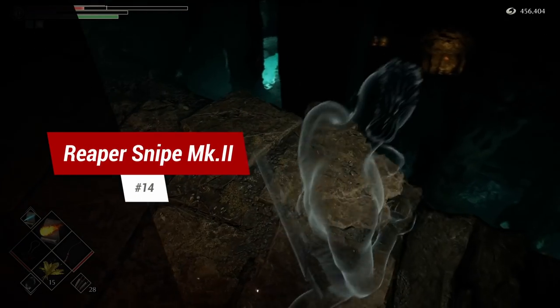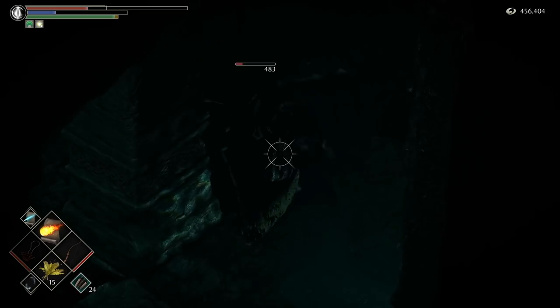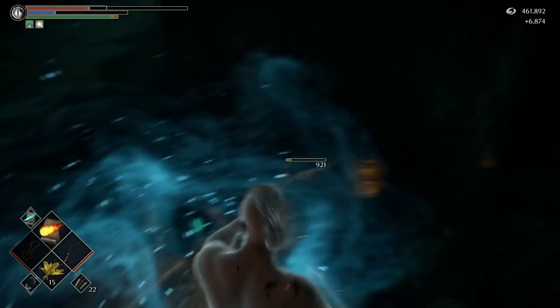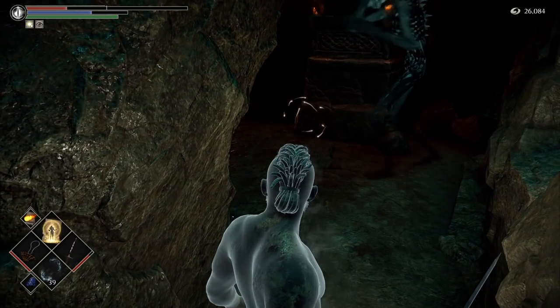Tip 14: Reaper Snipe Mark II. If you're struggling getting past the ghosts in the first cave of World 4-2, simply snipe the Reaper who spawns them from the start. Also, don't forget to use Soul Remains for the one down here.